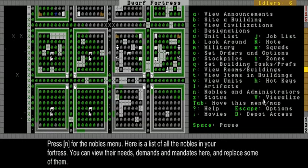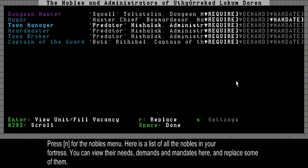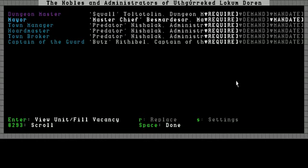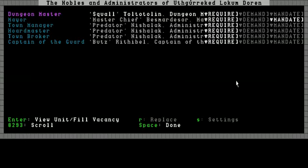Most of the noble information you can find in the noble menu — press N for nobles. As you can see, I've pleased all of them if you know the game. I don't have that many yet, but there's Mordicom, there's a Baron, a Hammerer, and what not. Master Chief is Mayor now, Predator is Manager, Horde Master, and Town Broker. And Butts — however you pronounce it — is Captain of the Guard, and Squall is Dungeon Master.